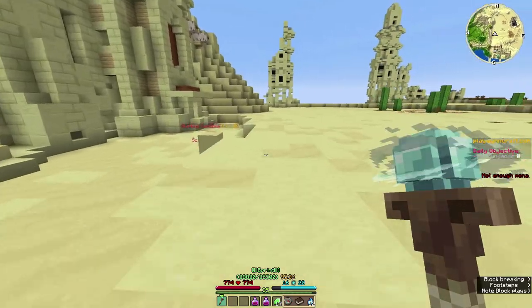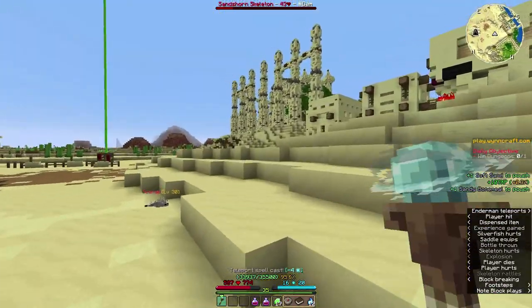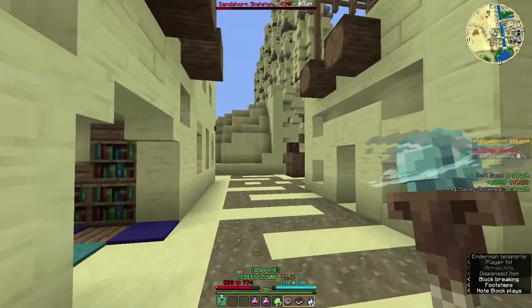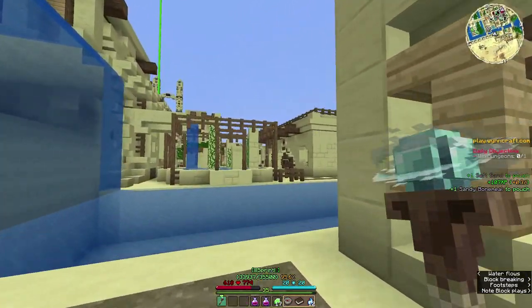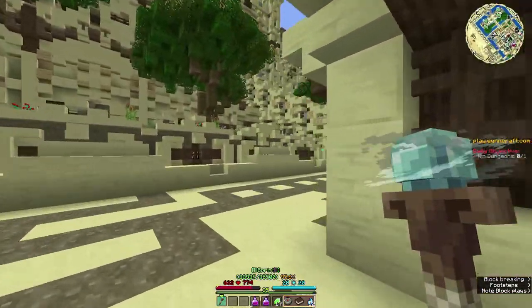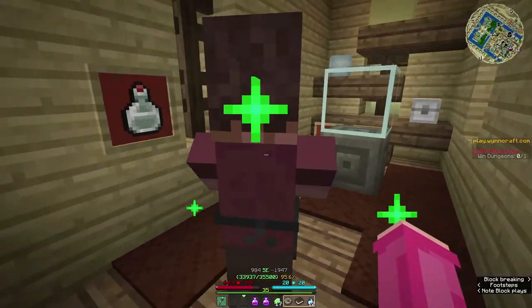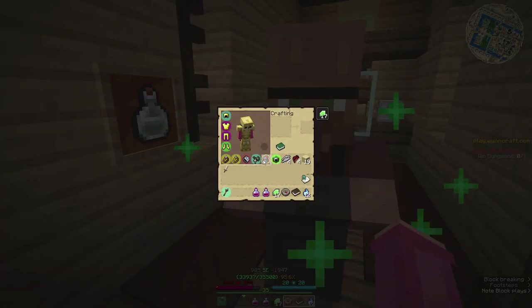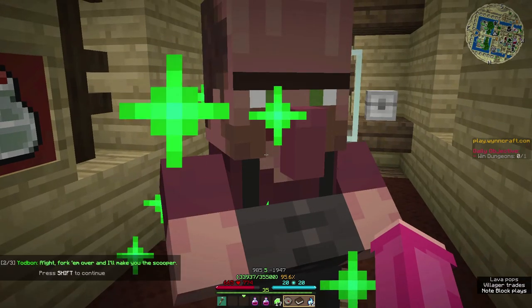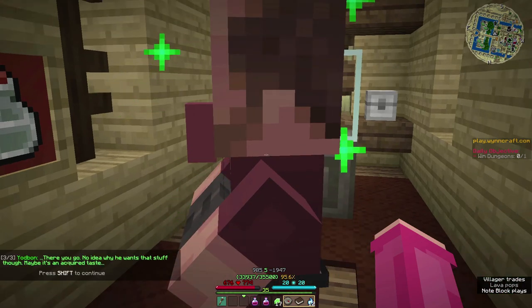They sometimes spawn around here — oh, that one just spawned in front of us, let's go! Now we don't really need to deal with any of those problems. I think we have enough. We have 20. You've returned, I see. Alright, fork them over and I'll make you the scooper — there you go. No idea why he wants that stuff though, maybe it's an acquired taste.